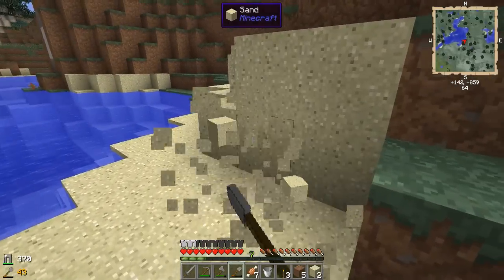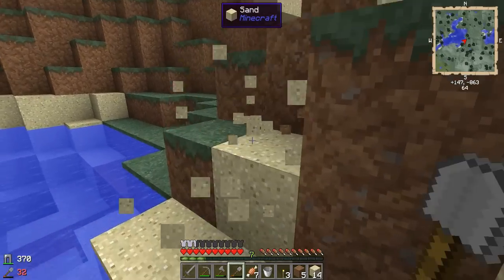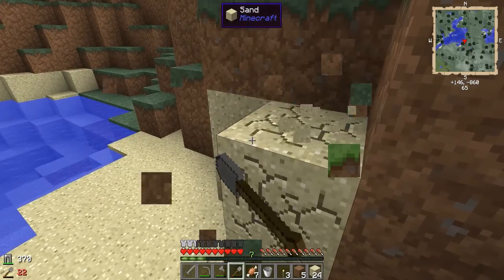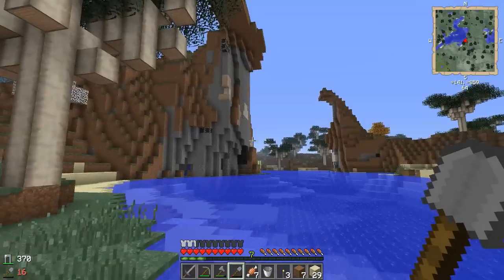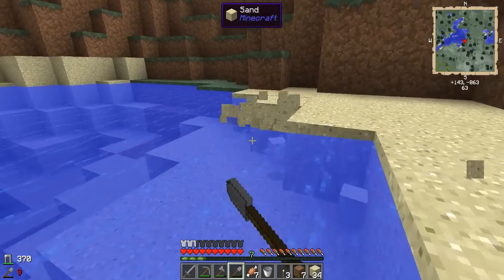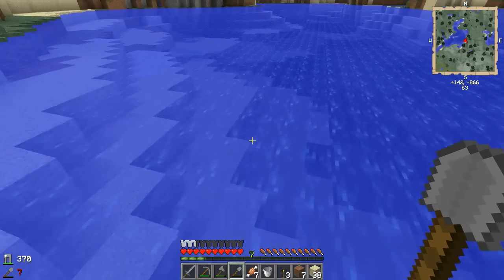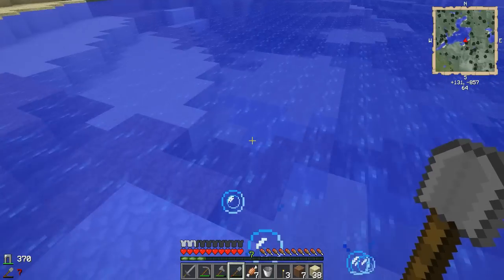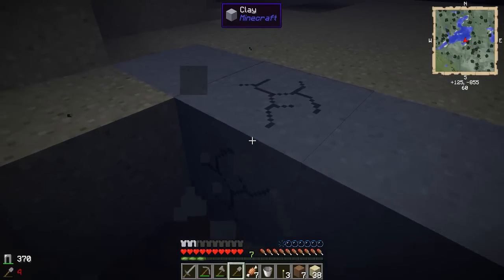We have some sand, so let's go ahead and take some sand with us. We also need to check the water for clay. We need clay and gravel and stuff — they'll become seared bricks that we're going to need to make tool forges, the smeltery, and all that good stuff. We found some sugar cane — we'll take that with us for paper. I think there's some clay right there too. That's salt... but there is some clay. This shovel sucks — maybe I should have made a shovel out of iron.